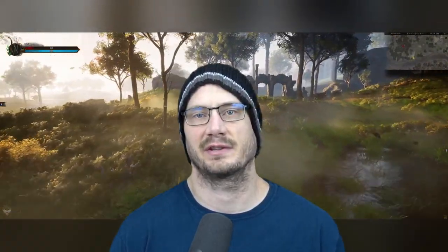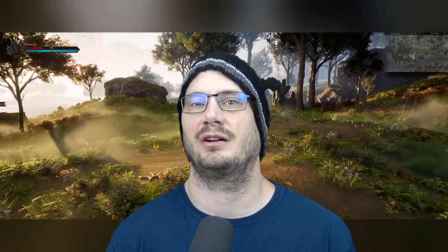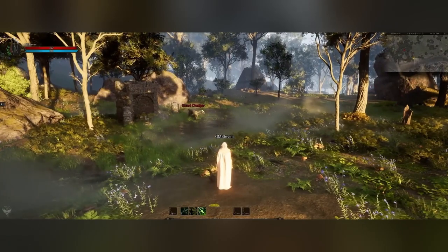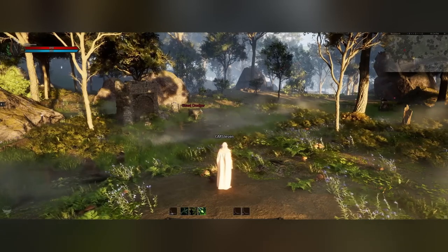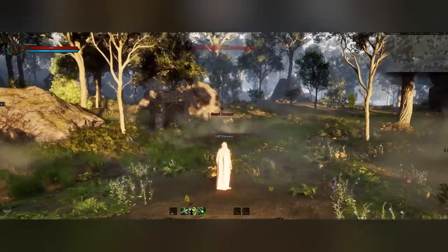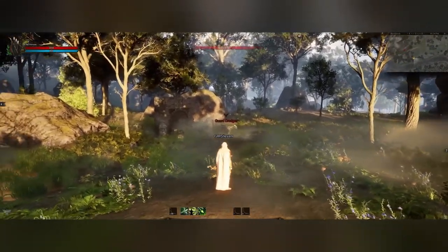So where does Ashes of Creation stand in terms of the targeting scheme? Well, so far what we have seen in every single combat showcase going all the way back to Alpha 1, and even in the recent showcases, is that you can indeed press tab to lock on to targets, which I'm about to show you here. Now there's a reticle on screen, so we've switched from tab target mode — which is a point and click with the cursor, or using tab to cycle targets based on proximity priority — and into this reticle-based mode.